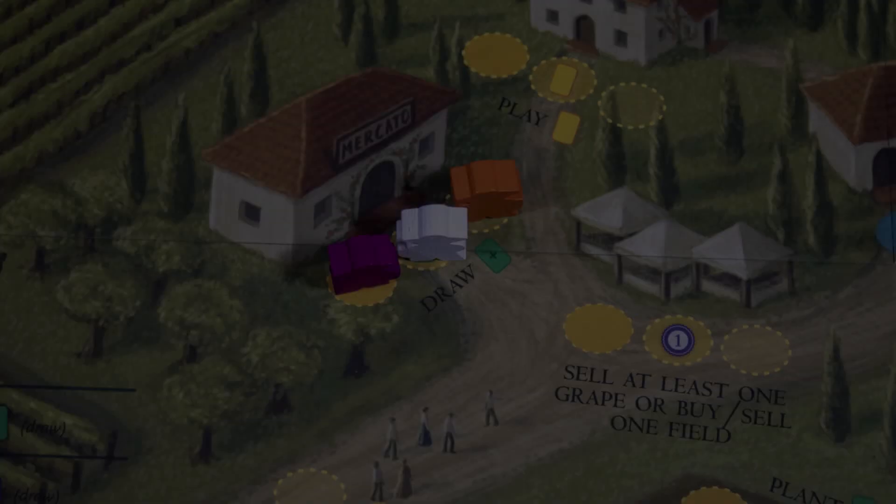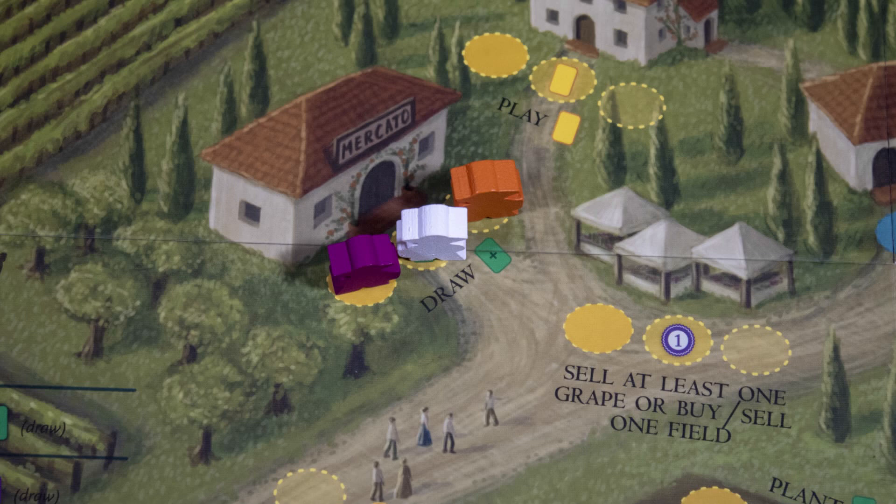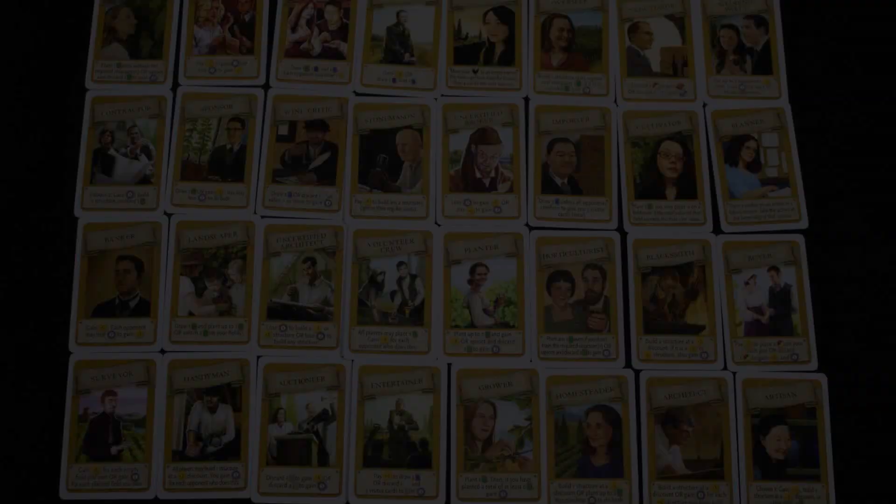All the fundamentals of worker placement are in this game, but it's safer and less passive-aggressive than most. The grande workers in particular make you feel like you are never a hundred percent locked out of taking a positive action. The best thing about this game is the soothing process of planting, harvesting, bottling, and selling. I love games where mechanics feel intrinsically connected to their theme.